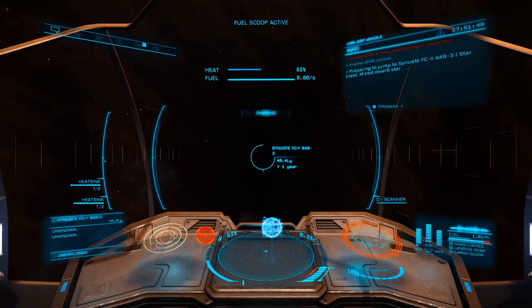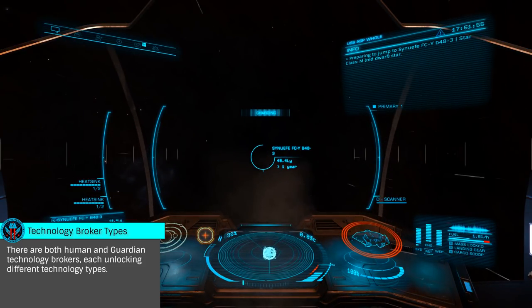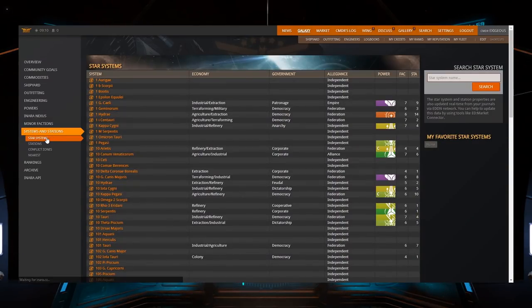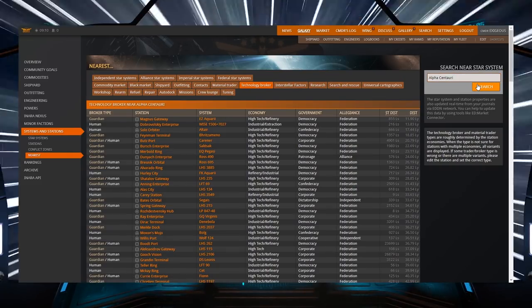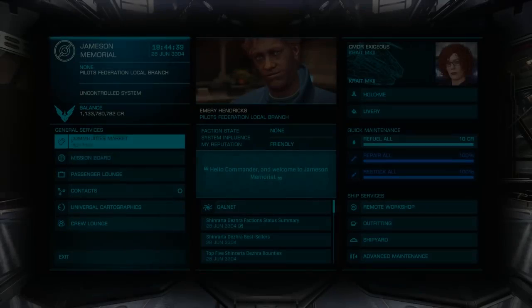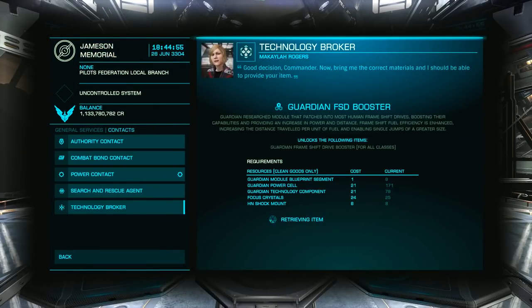Now that we've gathered all the required materials, it's time to head to a guardian technology broker to unlock the module. The easiest way is to use Inara. Simply go to Galaxy, Systems and Stations, Nearest, then Technology Broker. Enter your current system in Search Near Star System and click search. Be sure to head to a guardian broker, and when you arrive, go to Starport Services, Contacts, Technology Broker, and select and unlock the Guardian FSD Booster.